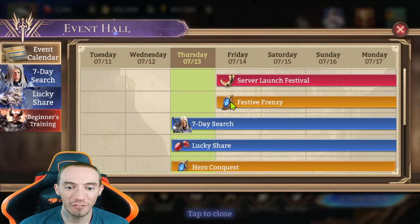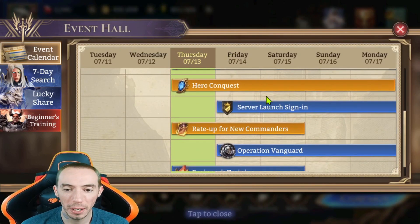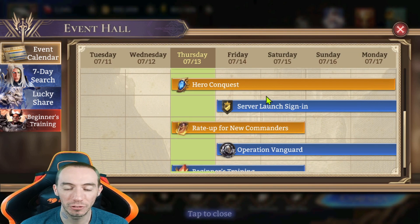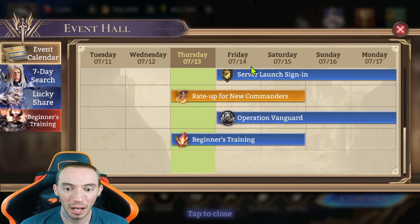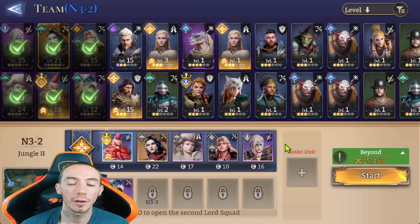Another mistake you can make early on: always check the events, because there are a lot coming up involving summoning and leveling up heroes. If you do too much on the first day, then when Friday's events like Festive Frenzy and the Server Launch Festival come up, you'll have blown through all your materials and won't be able to compete. Always check the event hall and see what's coming up, especially for global launch.